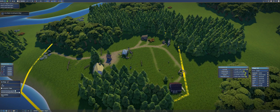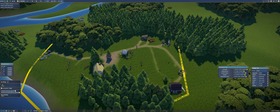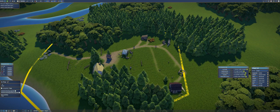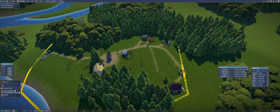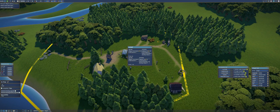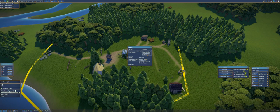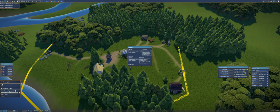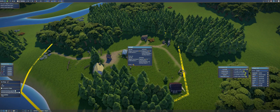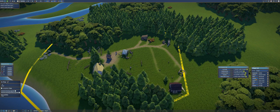Each land segment we get has a tax value — we have to pay taxes to the local king, and we're the local lord. We can look at our budget by clicking on the coins. Right now our taxes are zero for the first area, but we do have an upkeep cost of around 30. We may be making money — we'll see how that works out.